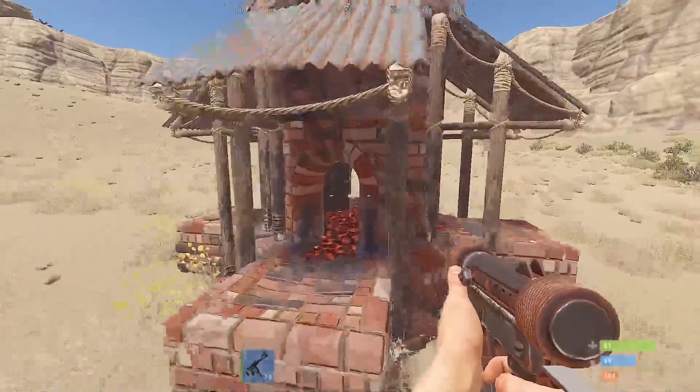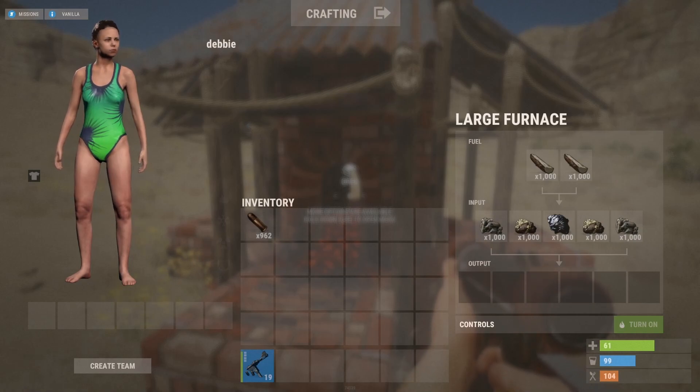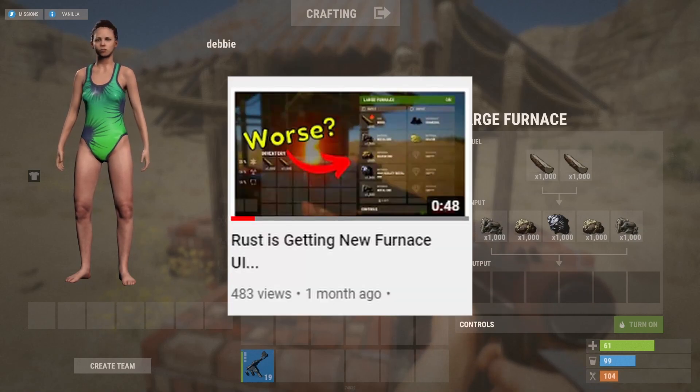Rust's furnace UI has changed again. Here's what the new UI looks like. In my opinion, this version looks a lot nicer than the previous version I talked about a couple weeks ago.